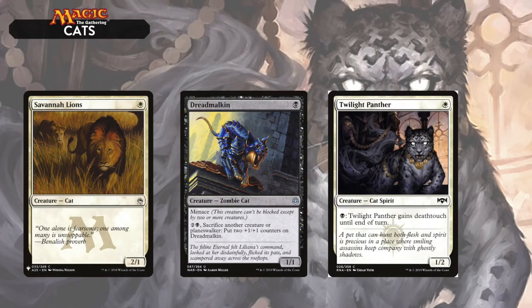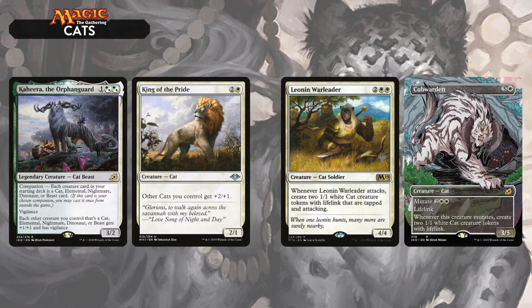Let's first look at the Cats deck. Small creatures, a good curve — a Savannah Lion, a Dread Malkin, and a Twilight Panther in the one-drop. Then we have some cats that boost other cats like King of Pride and Kahira, and some cats that make other cats like the Leonin Warleader.